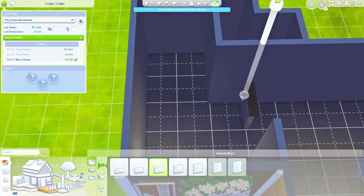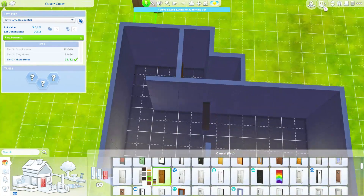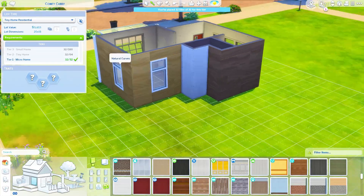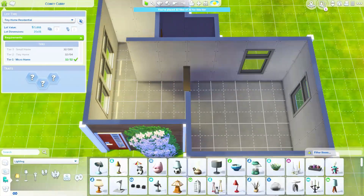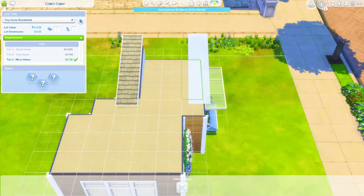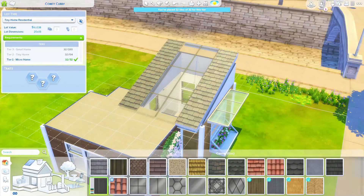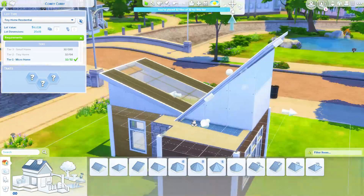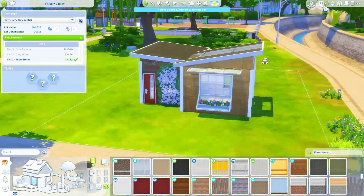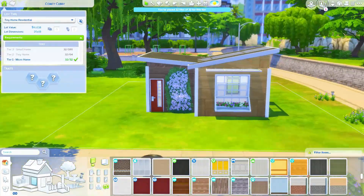If you guys did not know, there are three tiers. I did leave the qualifications or requirements up on the screen for some time because I wanted to give you guys a chance to look them over. Basically, I was restricted to 32 tiles. I played around with this a lot before I recorded — it did not come together this easily. This was a very real challenge. And let me just say, not only do I love all of the build and buy objects and create-a-sim objects, but I absolutely love this lot type.